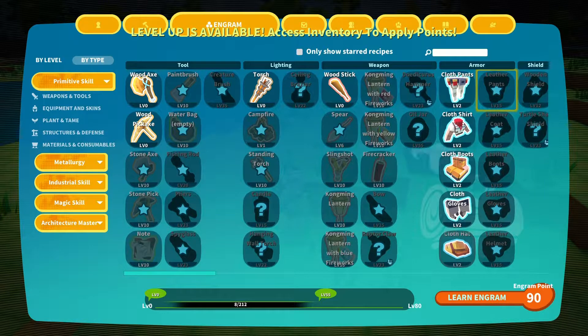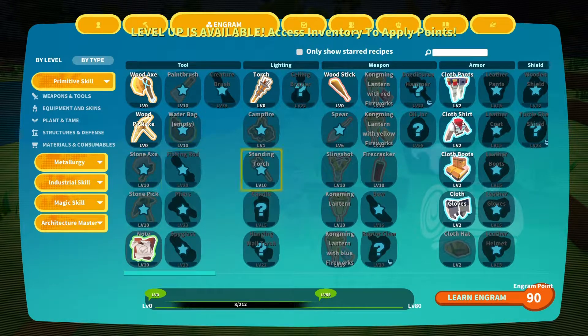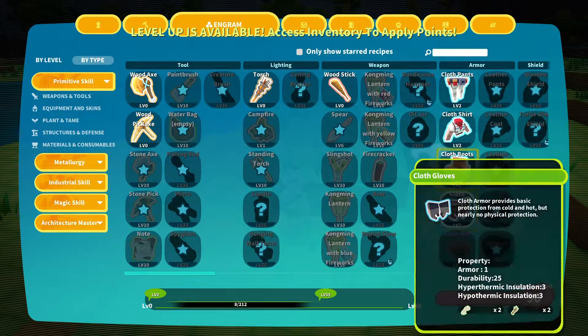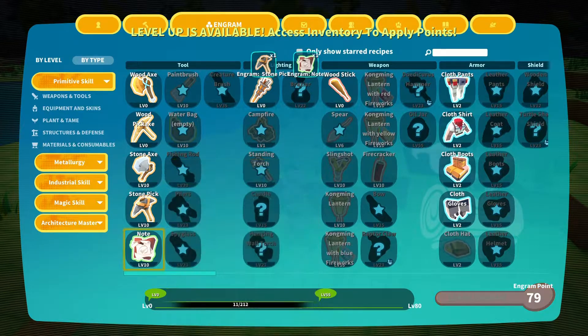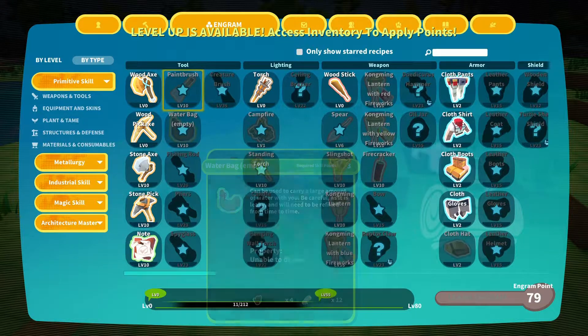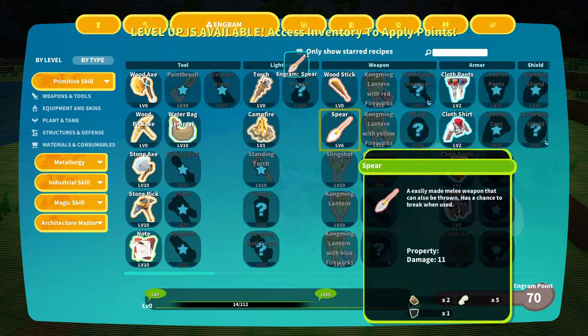There we go, they all click now. Leather — we can get into leather right away? Oh, you can only get one at a time. There's a shield but we don't want either of those just yet. How come our spear didn't stay? Maybe we're at our 90-point max. Let's unclick some or maybe we already accepted them. Let's go with stone axe — you've got to double-click them and then they'll stay. Water bag, campfire, spear — we're at 70 points now.